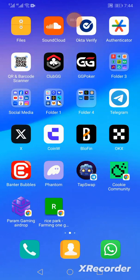Hey crypto fam, it's your boy Crypt Bricks here. I just wanted to bring you guys a new tutorial on how to do some Param Gaming token airdrop and qualify for your points, so that you can potentially get your airdrop when it drops onto the market. Param Gaming is an AI game.